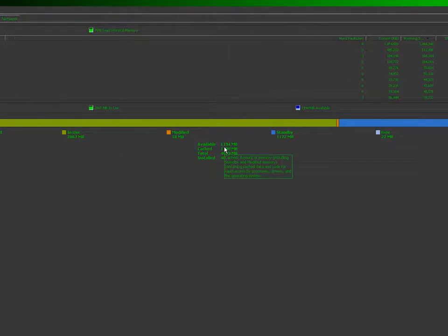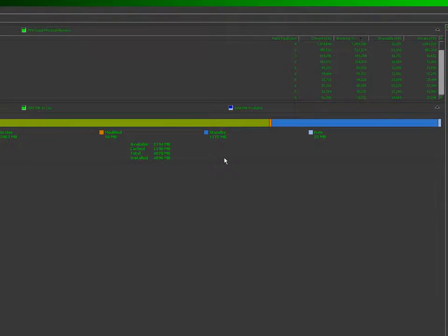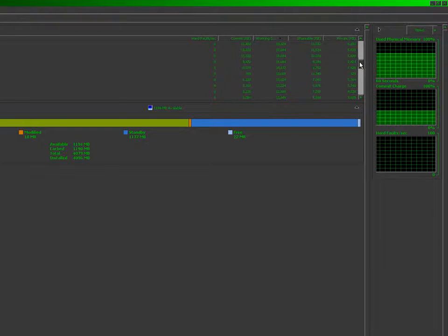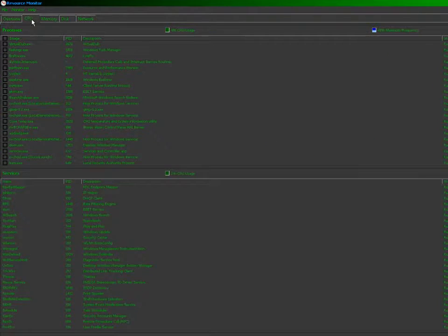Close this, and I have about two gigs available. So it's not really memory that's a problem or hard faults — there are no hard faults at all. So it's not thrashing or things going in the swap file or the like.